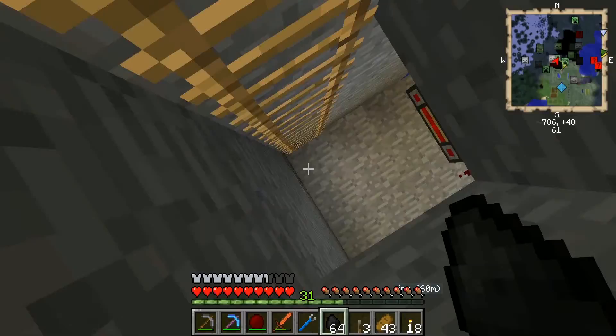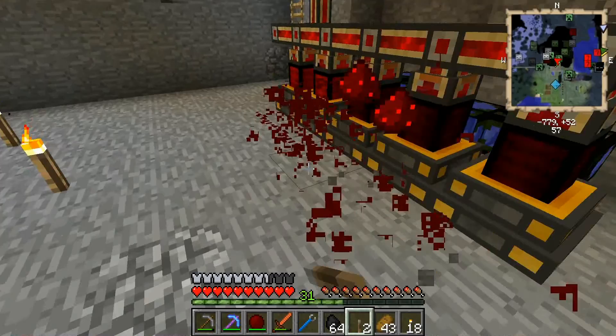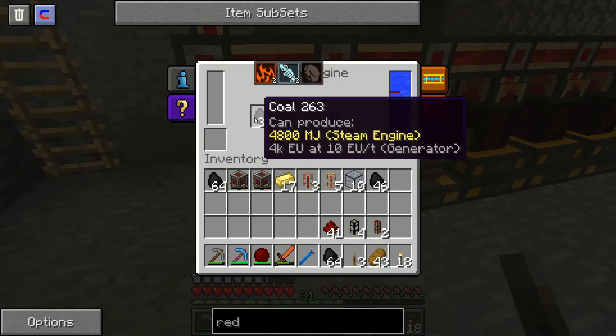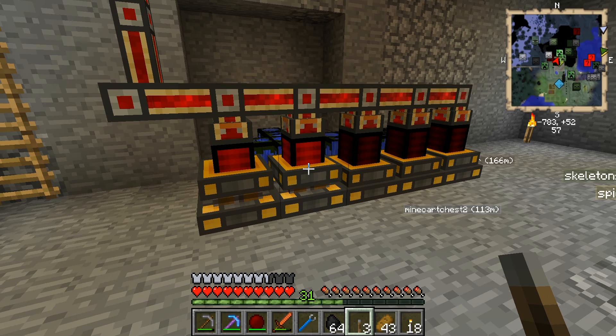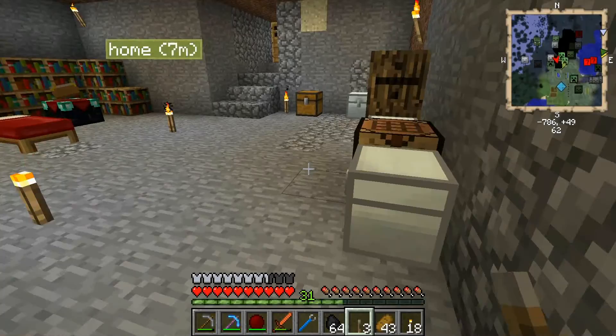Before I go let me get some more coal — a couple stacks. I kind of did not want these machines to be on though. I obviously need a lesson in redstone because it's been a while. Okay, let me take this out and figure something out here. I'm going to have to ghetto it — when I don't know what I'm doing I ghetto it and it usually works out.